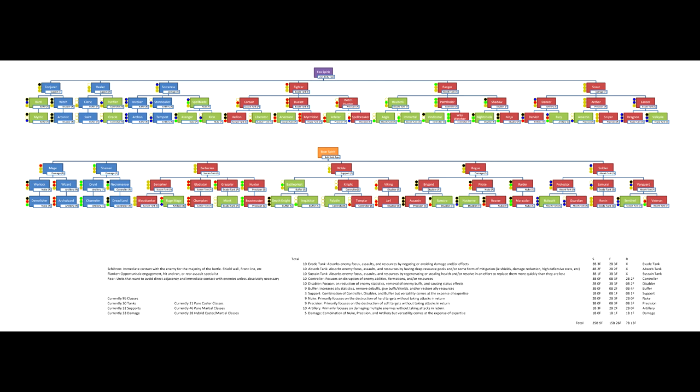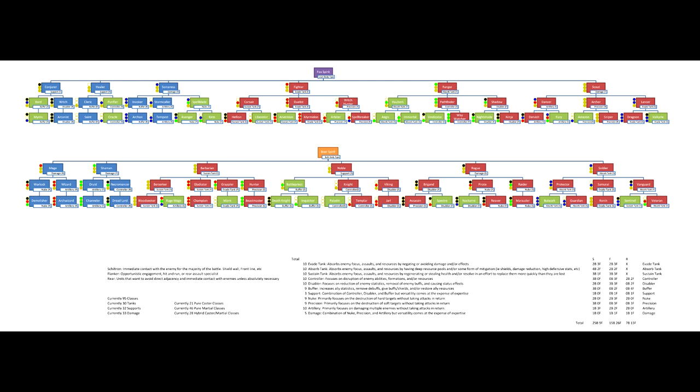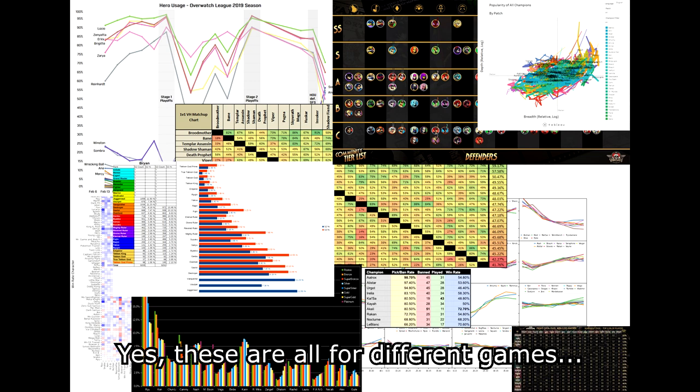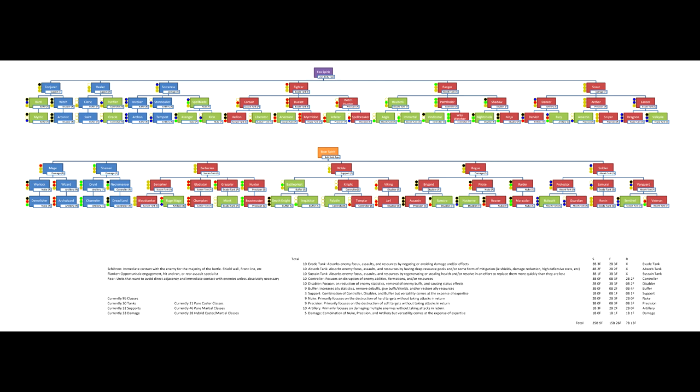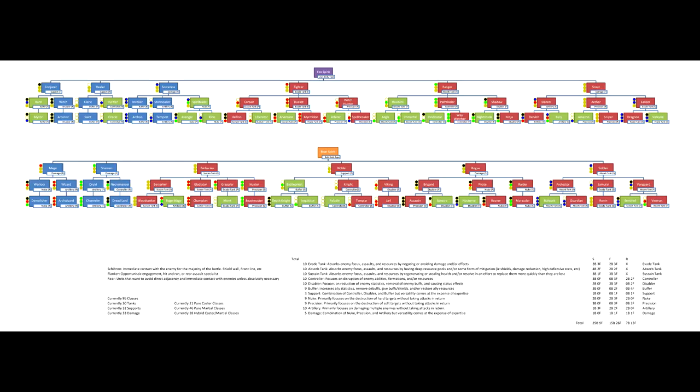This differs from any attempt at perfect balance — the concept of all options being completely equal — in a multitude of ways, but most importantly it allows each and every option to be best in one particular situation while being overshadowed in others or even worst in some. There will still be numerical adjustments needed to polish the system and reach a point where no class or combination of classes becomes objectively best or even above average in all situations, but between elemental distributions, positional preferences, and role selection, I feel like I've ensured that every class has a particular situation where it can shine.